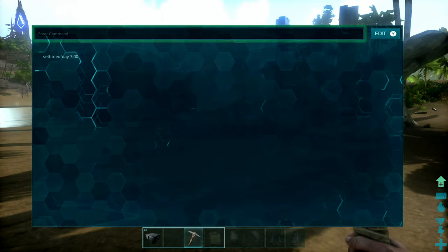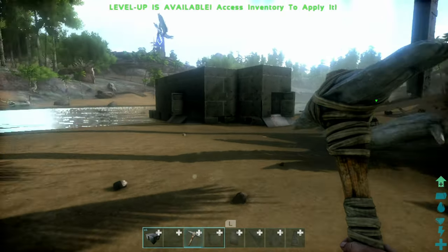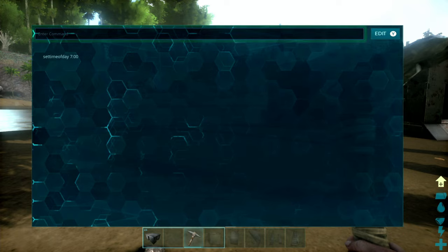You can press minus and it will pull up a command setup and a list of previous commands that you have sent out. Whenever you go to pause the game, you can easily press the minus button and your commands list will pop up. Let's go over some basic ones.